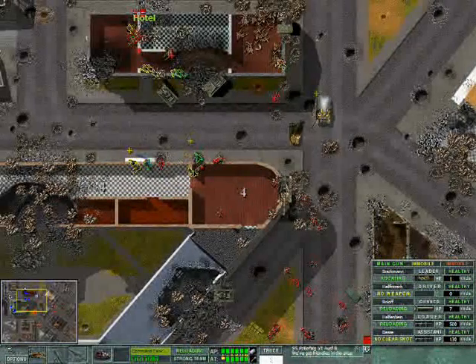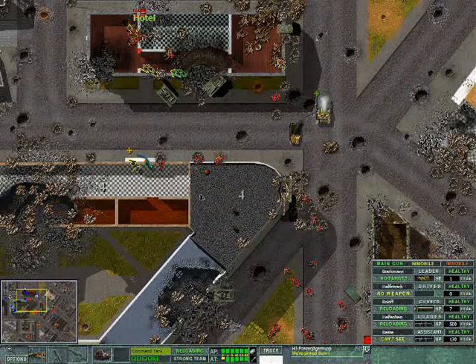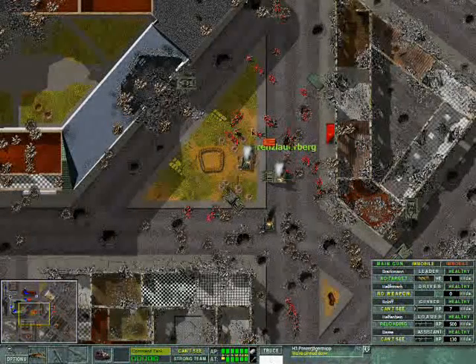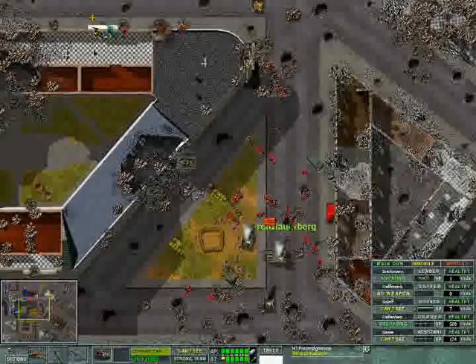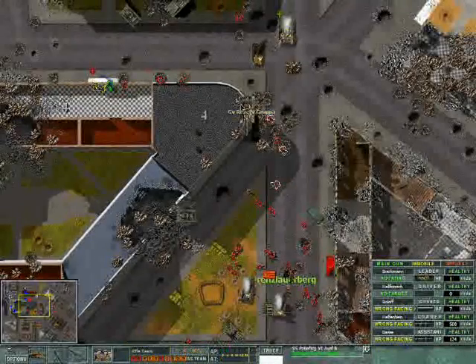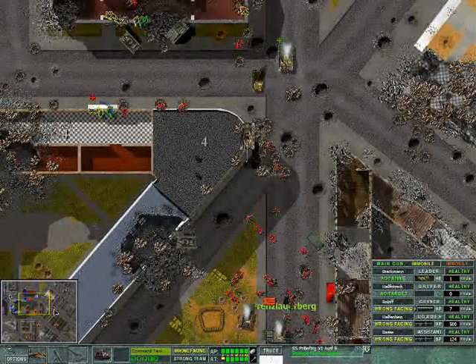Let's provide some covering fire for my Panzerjäger troop. We lost them — that was not good. One guy remaining here. Can we get him before he gets into the building? Nope, he scurried away. What's this dot? More infantry.